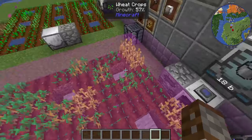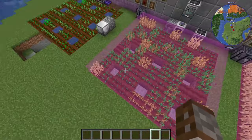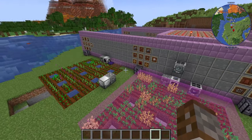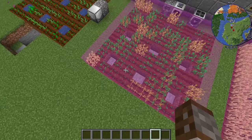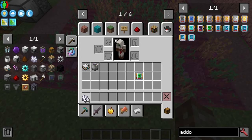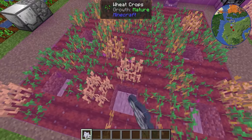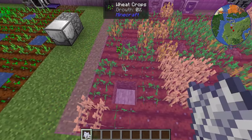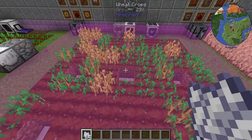We'll turn this on with redstone and you can see it started harvesting. This works in lines as well — all these machines seem to work from East to West. If I started getting a load of bone meal in here to get crops ripe, you can see they are starting to harvest, going in rows.